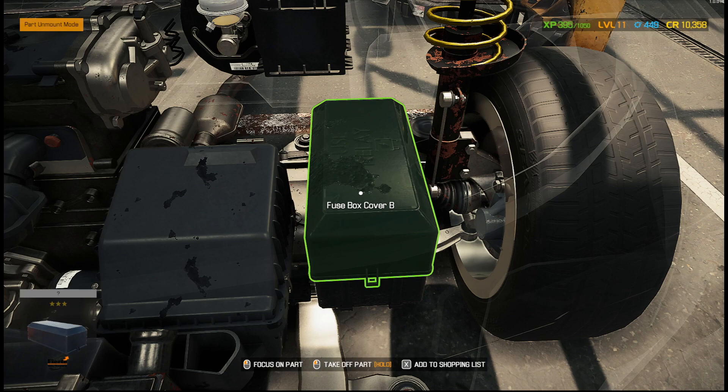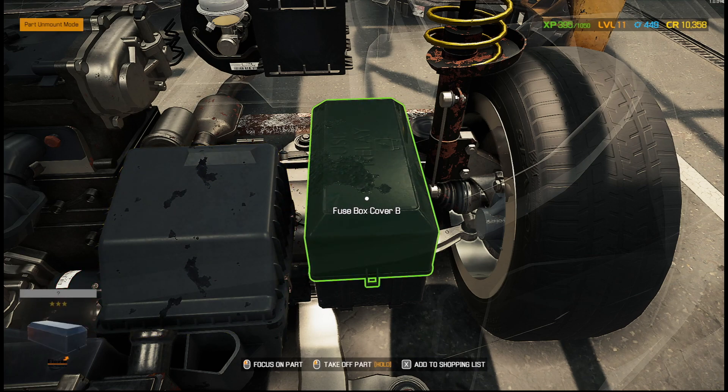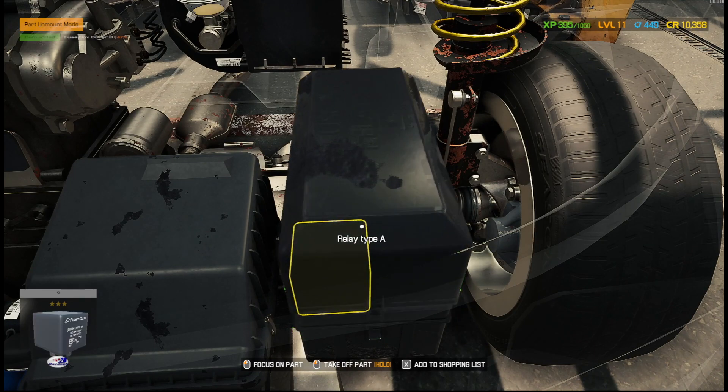The fuse box is one of the ways of controlling the car. The alternator and the starter — when they're not working normally you can see that. Back in CMS 2018 it was easy: the car doesn't start, so it's the alternator or it's the starter. Now in 2021, it could be the alternator, it could be the starter, or it could be the fuse box.